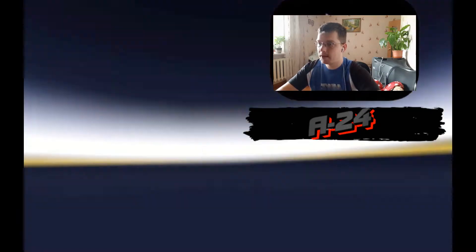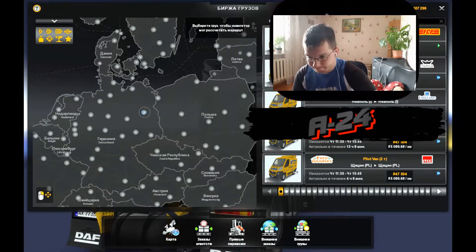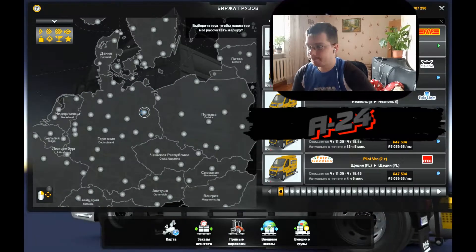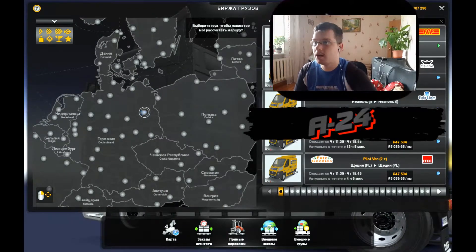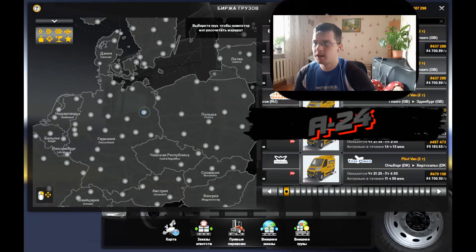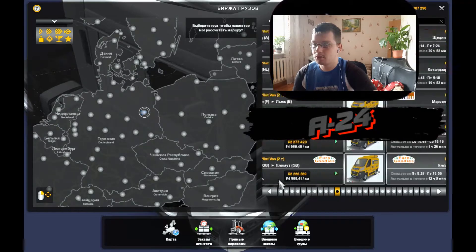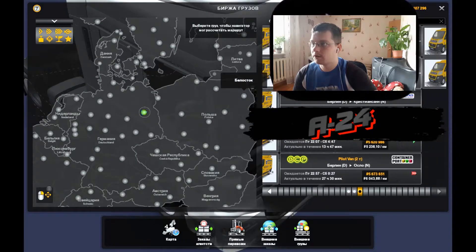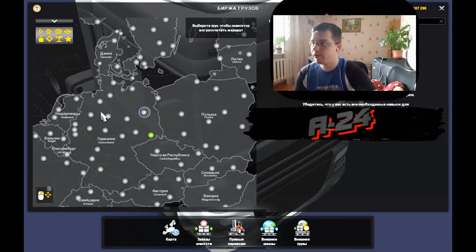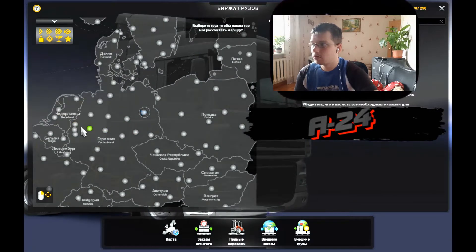Давайте мы посмотрим, какие грузы мы можем возить. Ну и конечно попробуем. Что мы можем возить? Пилоты — это такие специализированные для аэропортов, я так понял. Только одни пилоты, что ли? На туре? А в Берлине что — одни пилоты можем возить? По картинкам там можно и самолёты, и что только нельзя. Я так понял, что одни пилоты.